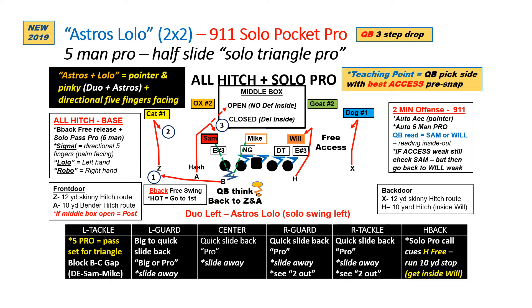We can go five-man protection and free release both the back and the H. Now looking for free access to the backside with the H and X. If not, we reverse the order — back is number one, low to high to outside in: one, two, three.